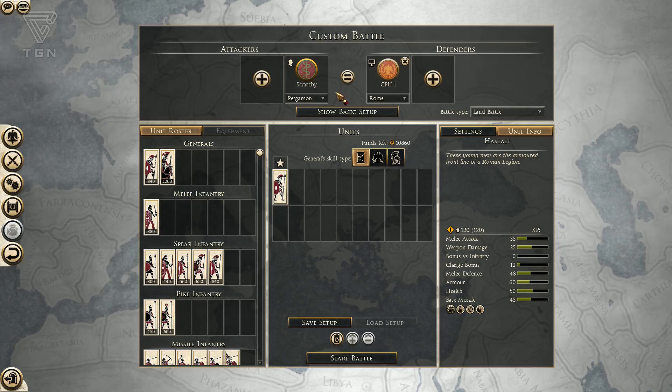Hope you all enjoyed this one. That's all I have for now. I will get into more detail on all these factions later on as we get into battles — this is just kind of a quick overview. Heir of Carthage, signing off.